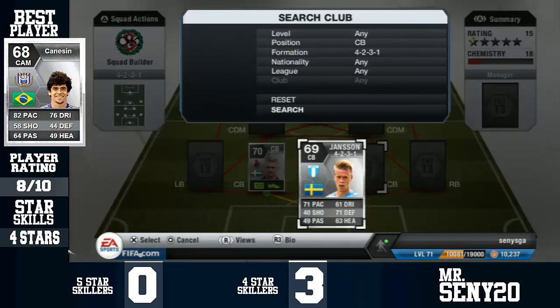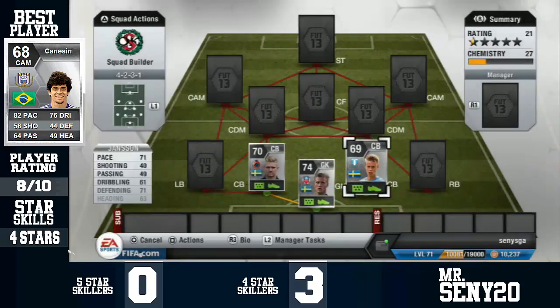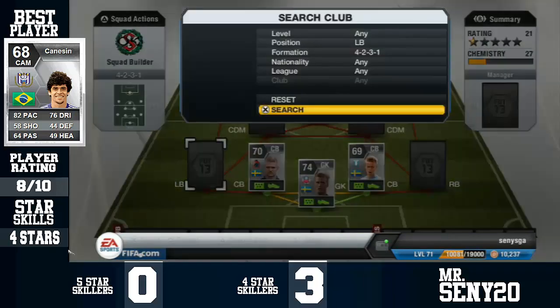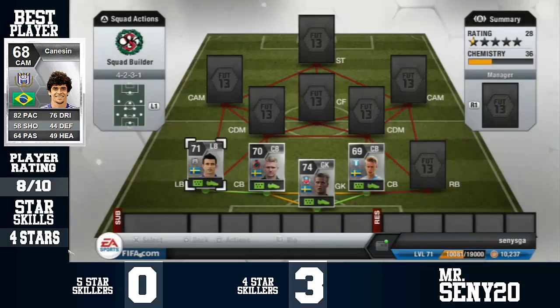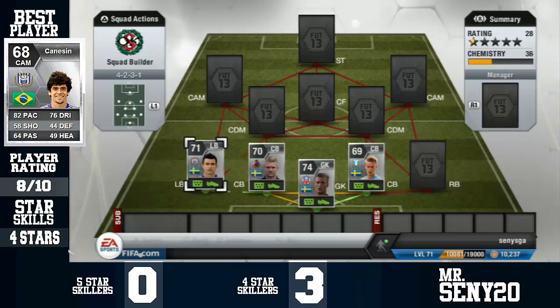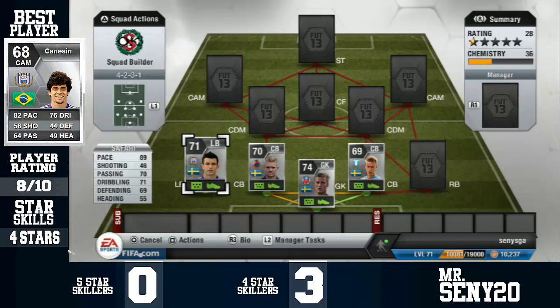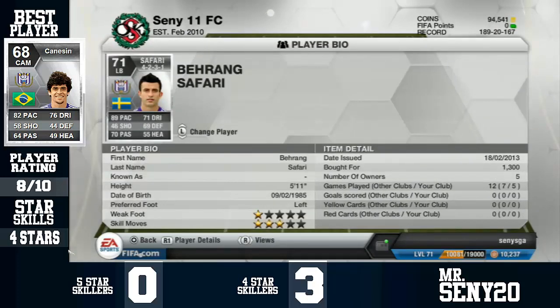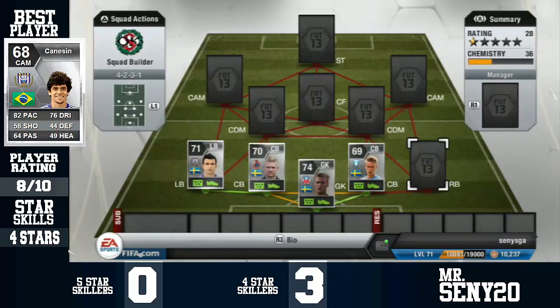Right centre-back is Jansen to link up the Swedes. He's just brilliant — 71 pace, still quite fast, 71 defending, and 63 heading is a lie. He's 6'4 and brilliant. Left-back is one of the fastest I've used this game — it says 89 pace but it feels like 95. He's called Safari, and he gets a bright green link due to the same league and country. 71 dribbling, though he only has one-star weak foot skills.